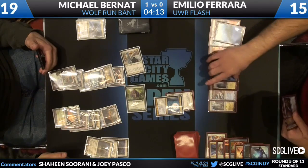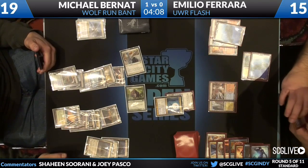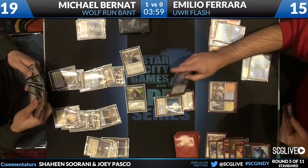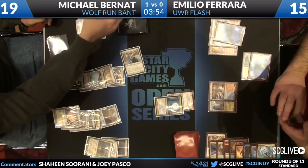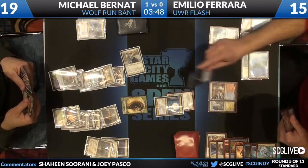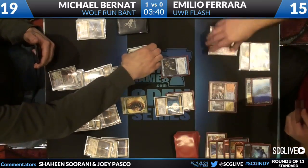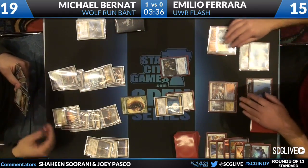Verdict in this matchup makes Emilio's life miserable because his guys are so small he has to build a force to win. It reminds me of the old Delver decks — Verdict prevents him from ever being effective unless you have Boros Charm. Looks like we're going to see an Azorius Charm on one of these attackers. I think he should play a Snapcaster, block, and bait the Azorius Charm to the Thragtusk after he wastes all the Kessig mana on him. But he's electing to just put it on top.